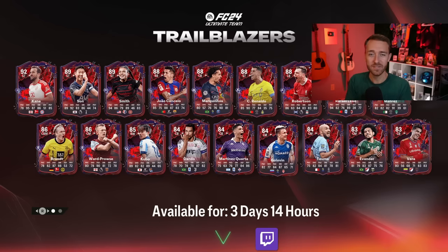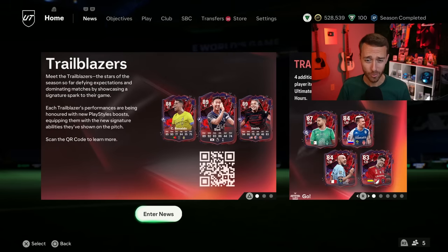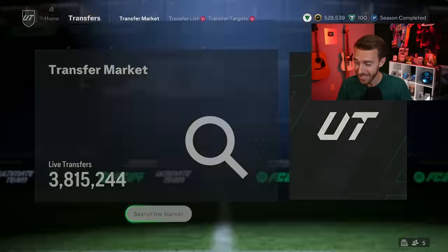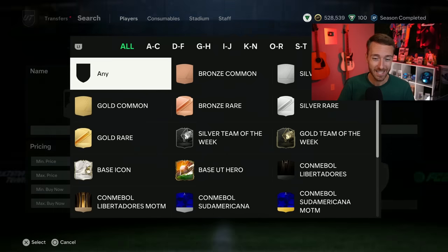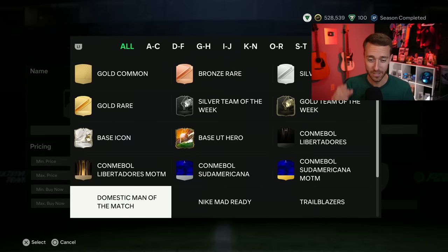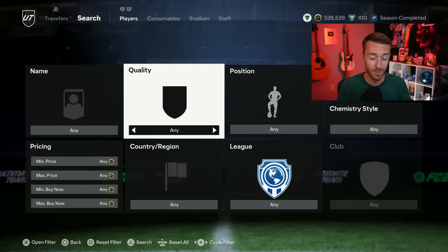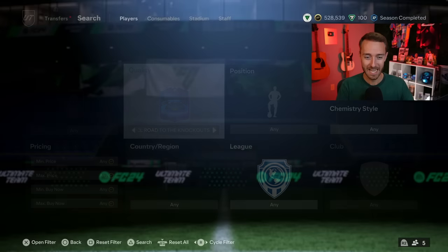Here we are again with leaks for our next FC24 Ultimate Team promo already dropping and we're so early in the week. It's Tuesday and we have leaks for the upcoming Foot Centurions promo, featuring some of the first special icons of the entire year. We have to look at those leaks today and also talk about how EA themselves are almost to blame for these leaks coming out so early — and it's also a massive day for live cards.